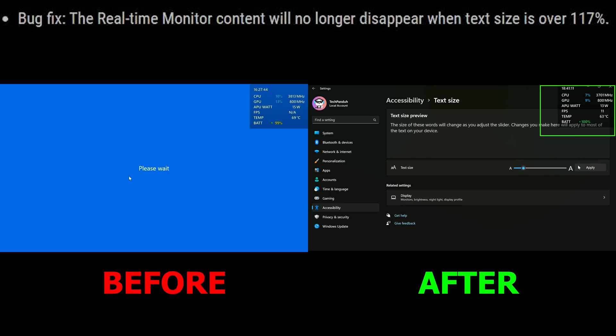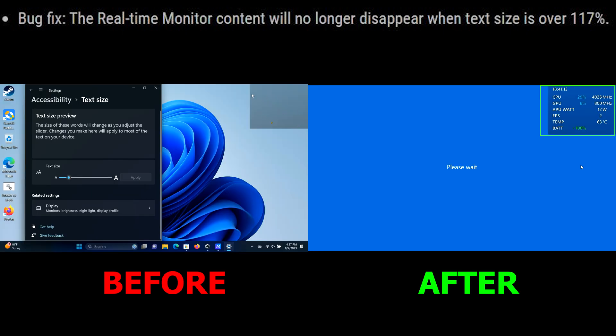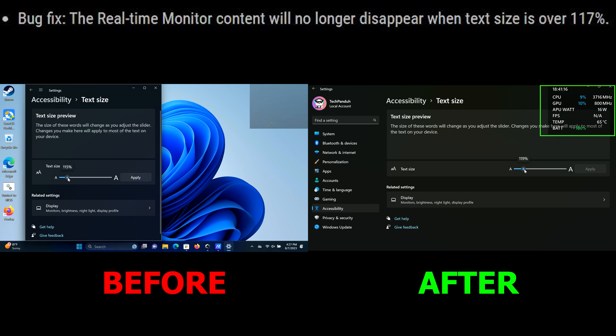Next, we have the real-time monitor disappearing when text size is over 117%. You can change this through display settings.